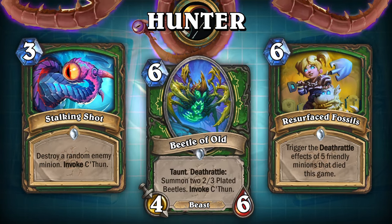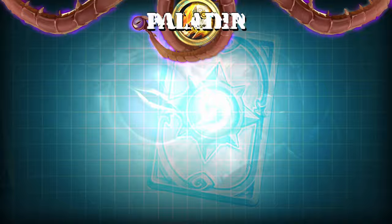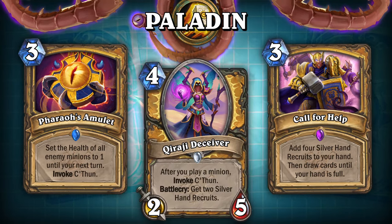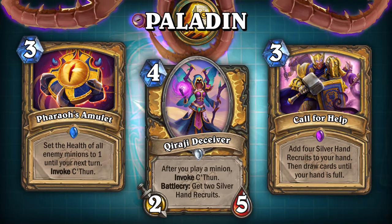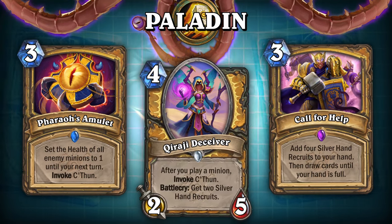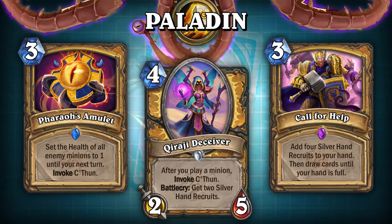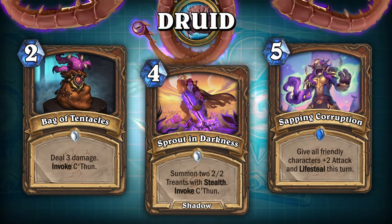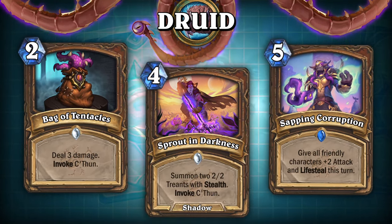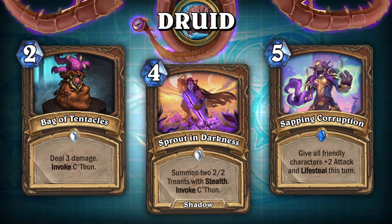But then something interesting happened. After talking with some other folks about the card and asking for their opinion, they told me that rather than the card being too powerful, it was actually too weak. And after some long discussions, I actually wound up agreeing. The number one problem that many people had with this card was its comparison to the Demon Seed, and I want to start off by saying that is a totally fair comparison. The Demon Seed was a quest whose final reward allowed Warlocks to redirect any damage they took on their turns to their opponent, including fatigue damage. This meant that there were some decks centered around drawing your own deck as quickly as possible and killing your opponent with your own fatigue.